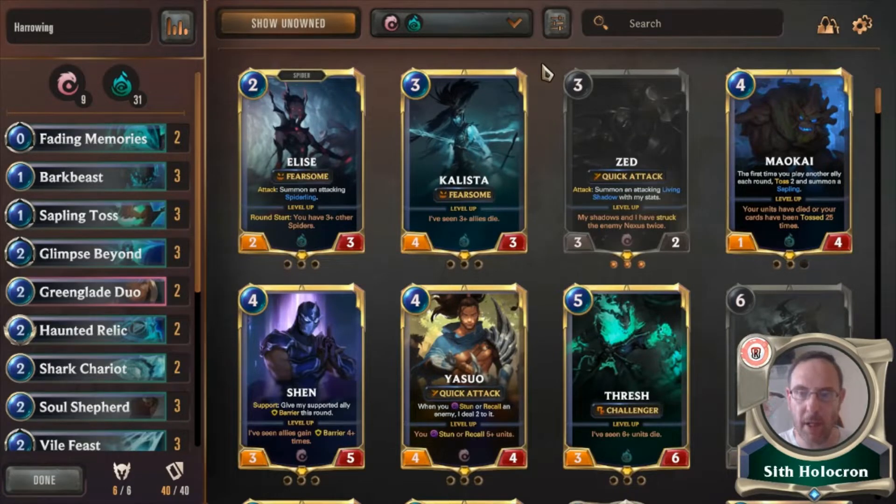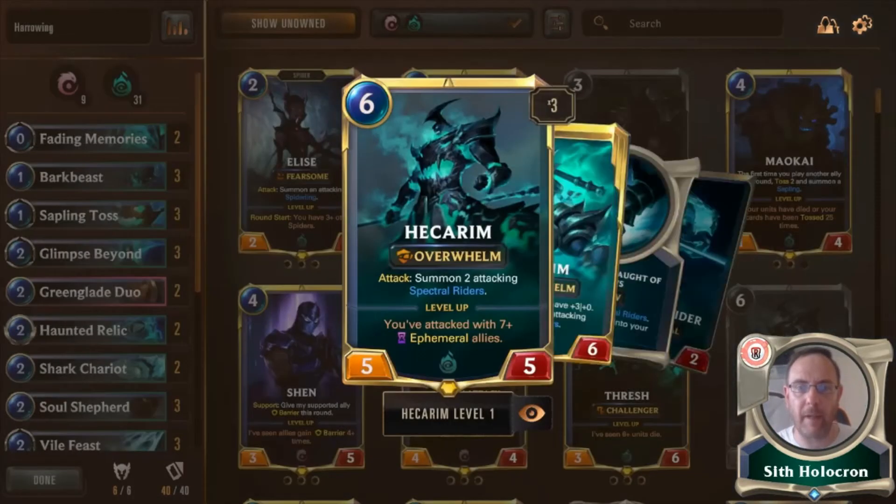This deck is sort of like the Endure base with a few changes. The most notable change is Hecarim has replaced Elise. Elise is great, but Hecarim's buff is so good right now that not to use him in a deck — especially in a very fast meta where they want to go immediately aggro — would be a mistake. I have gone for Hecarim.